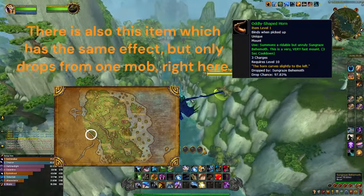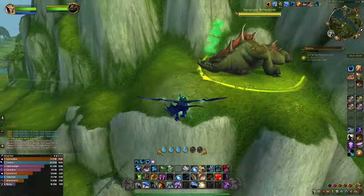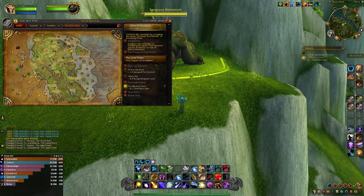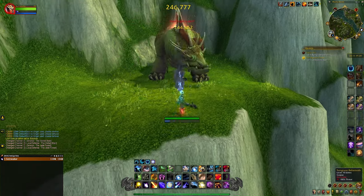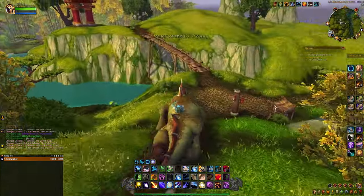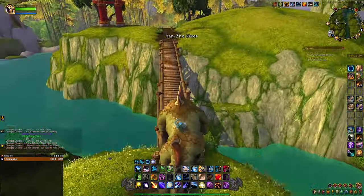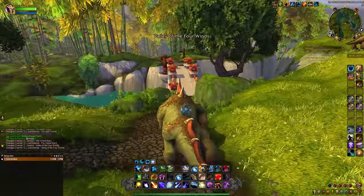Or for example, you want to get to a rare on the Timeless Isle but it's a bit far away. You use the item, you get there sooner than by normal ground mount and get the tag. Easy — use the item, it's very useful and simple. This item can drop from anywhere, but I have noticed more of them dropping from elites on the Timeless Isle, but I might be wrong.